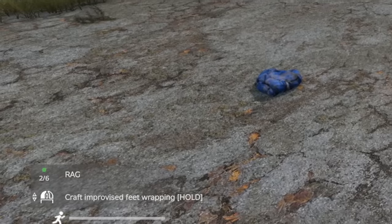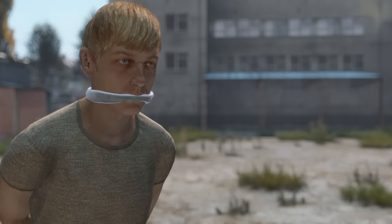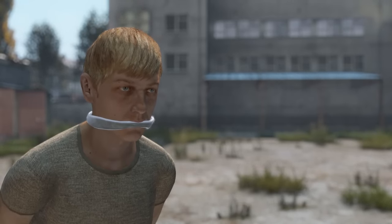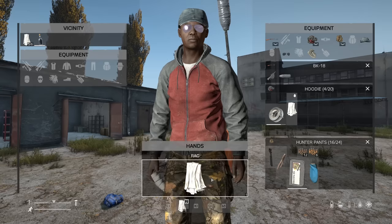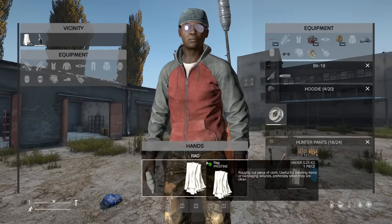You can only gag other players if you have one rag in your hand — multiple rags won't work. You can even gag yourself for an emergency storage rag, or to muffle the sound of any unwanted character noises such as sneezes or the cannibal laugh. Do keep in mind that when turning a disinfected rag into a gag, it will lose its disinfected status.